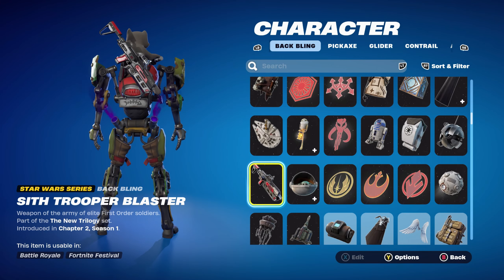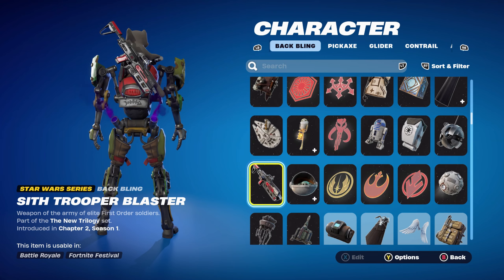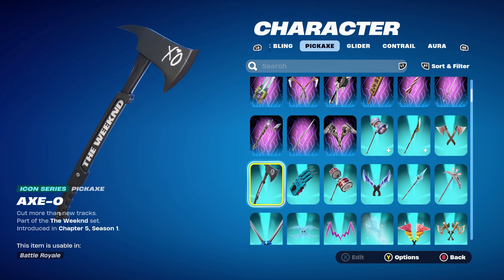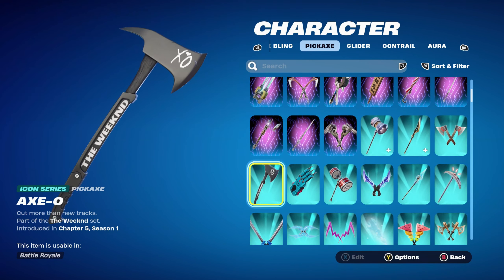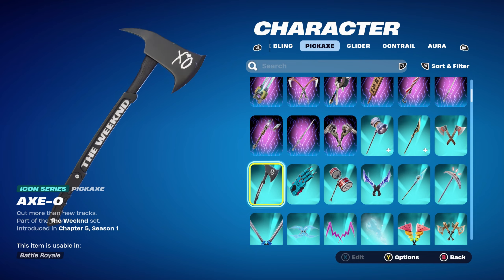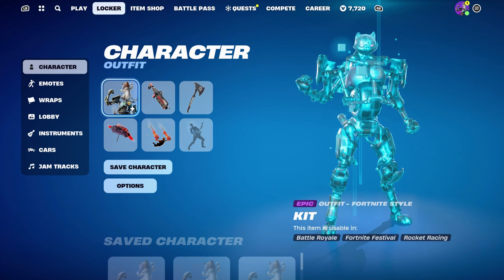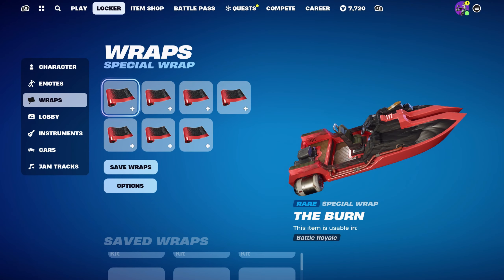Moving on to combo 8 for the Kit skin. For this one I'm using a Star Wars Series back bling — the Sith Trooper Blaster, part of the New Trilogy set introduced in Chapter 2 Season 1, using it for the black and the red. The pickaxe is the AXO, part of the Weekend set introduced in Chapter 5 Season 1 — using it mainly for the black. This is the Combat Weekend's pickaxe and I do like it a lot.